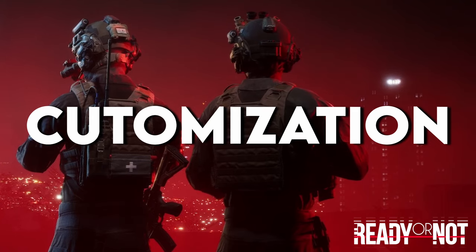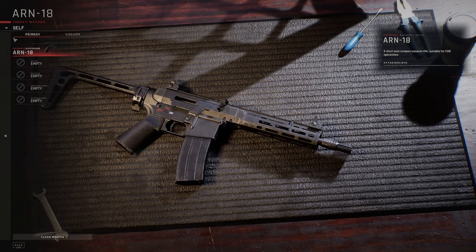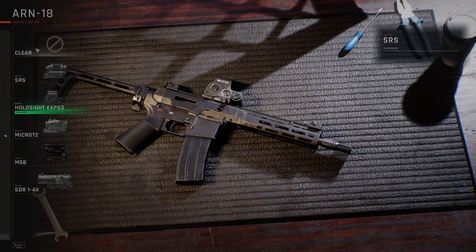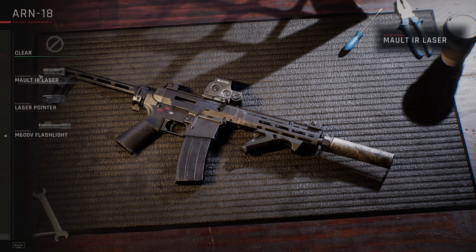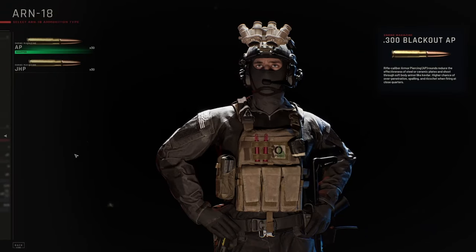Both games allow you to customize your character, but they aren't equal. Ready or Not weapon customization is fairly basic and straightforward. You'll be able to choose what sights, lights, lasers, muzzle, and under-barrel attachments you want, along with two different ammo types.